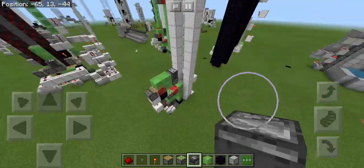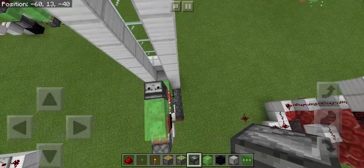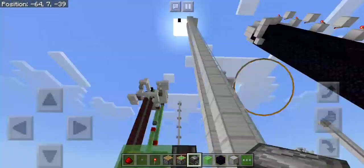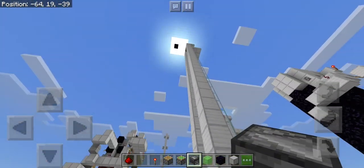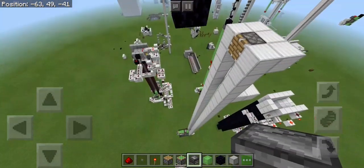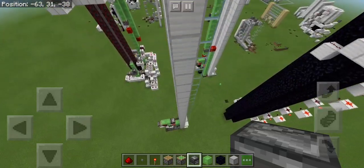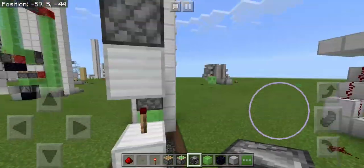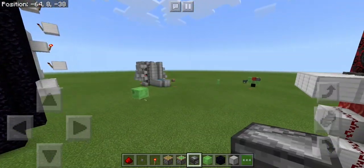And some basic building materials. Before I show you how to build this, I'm going to prove to you that this is simple. Here's the top of it, and look, it's literally just that. Here's the bottom of it — it's one wide, so it's very compact and very simple.